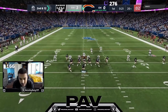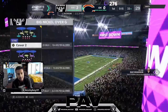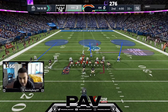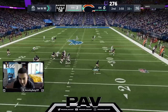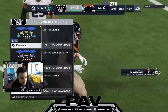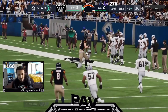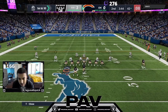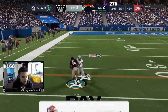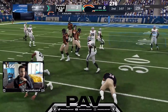Xan is in a two tight end set running a pretty unique offense. We probably should have just run to the flat and picked that off — it would have been a much harder throw. He ends up getting quite a bit of yards with a Herschel Walker truck. His quarterback is Lamar Jackson with escape artist, so this is going to be a tough game. Just like that Xan is already at the 42 yard line. He runs a jet pass and gets 10 yards — he used so many audibles and motions that it had me a bit off guard.